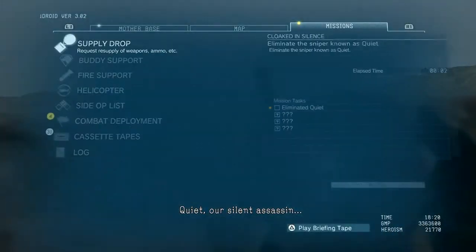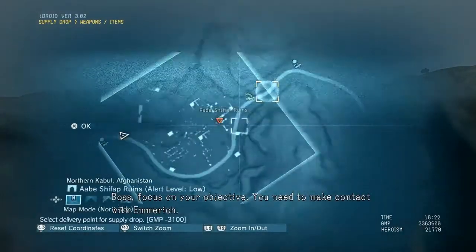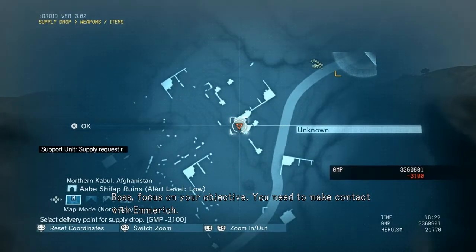First, we're going to mark her. That way we can see her health, and we can see her on our minimap. Then we're going to buy the cheapest care package you can get, and place it right on top of her cranium.